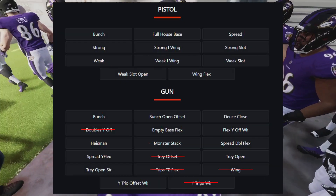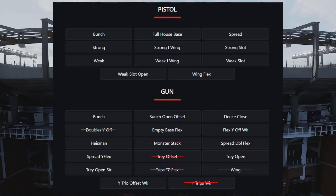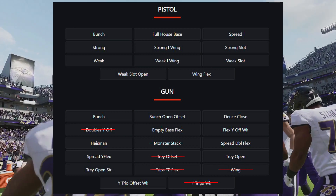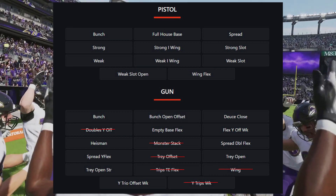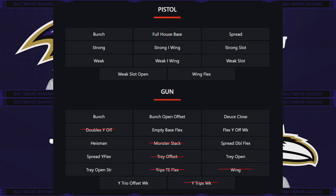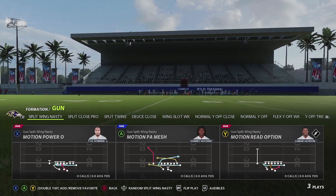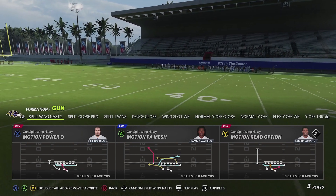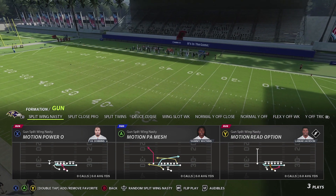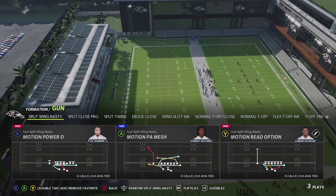Looking at the pistol formations, everything was kept the same. In gun, they did take away Double Y Off, Monster Stack, Tray Offset, Trips Tight End Flex, Wide Trips Weak, and Wing. Now let's go through what they added — and it's not just formations they've added, but also plays within existing formations to make them even more viable. The first new formation is Split Wing Nasty: only three plays, but designed for your quarterback to run, with a nice PA play that uses the same motion.